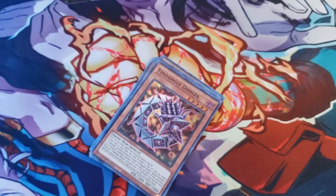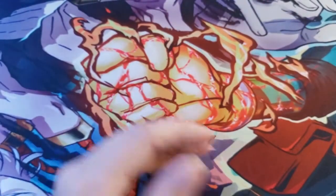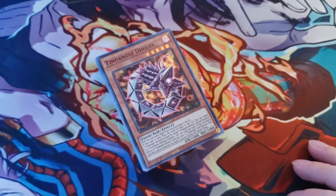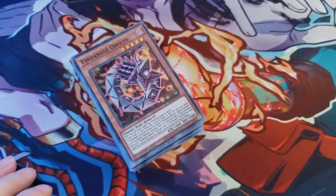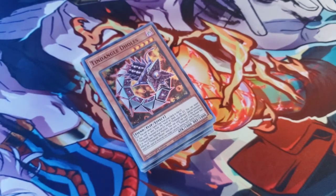Alright guys, that is it for this week's pack opening! I hope you enjoyed it. We may not have pulled a whole lot of fire, but it was still fun and it allowed me to release some stress — we've been having a lot going on at home lately. Thank you guys so much for watching. Please hit that like button, subscribe if you haven't already, and comment below: what is your favorite card from King's Court or Dawn of Majesty? Be on the lookout for those booster box openings brought to you by Blue Lotus Gaming — their info will be linked in the description below. We'll see y'all in the next one, bye!